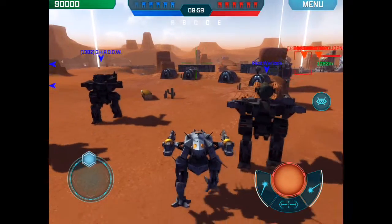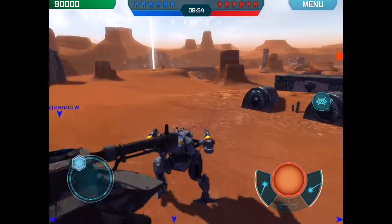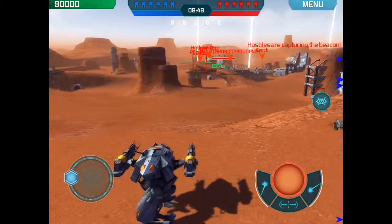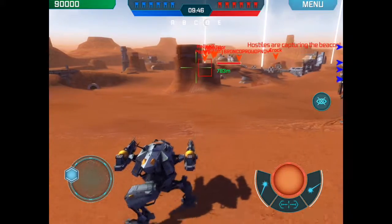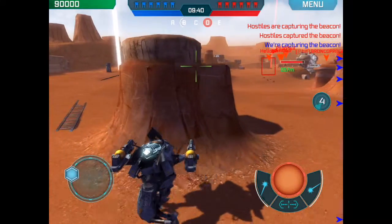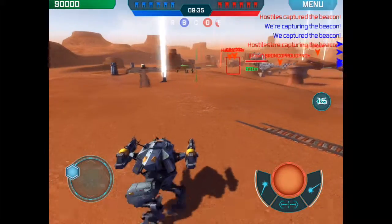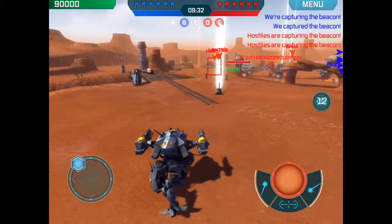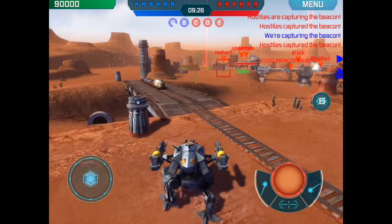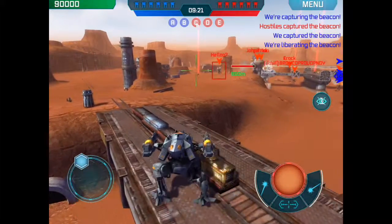Alright, here we go, starting up the match. Gonna head towards that beacon there in front, taking a look across the field to see if I see anything that makes me need to turn on my stealth — like I just did right there. You can see the countdown now happening, something spooked me. Keep heading to this line, try and use distance, use some elevation to cut off angles, head over the bridge and try to flank.